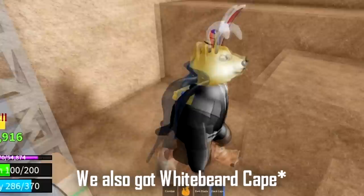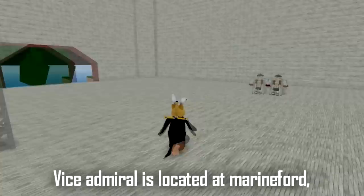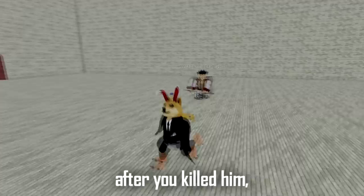We also got marine cape. To get the marine cape, you need to kill the vice admiral, who is located at the marine fort. There's a chance he will drop the marine cape when you kill him. Not sure if that's marine cape or Whitebeard cape, but whatever it is, it increases your stamina by 200.